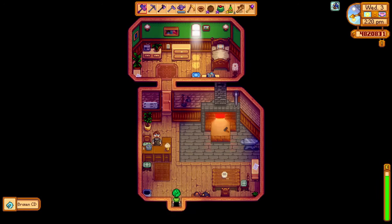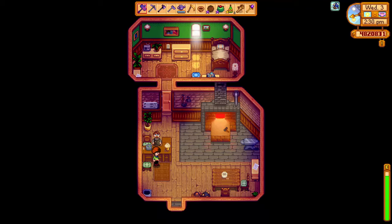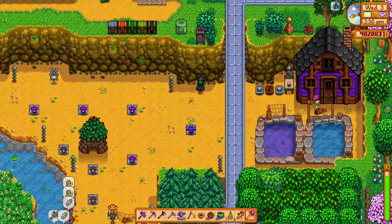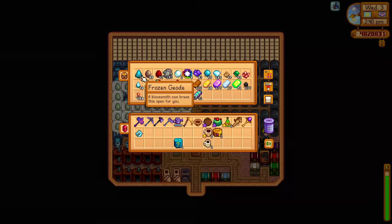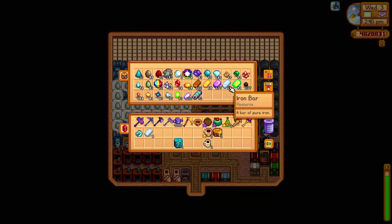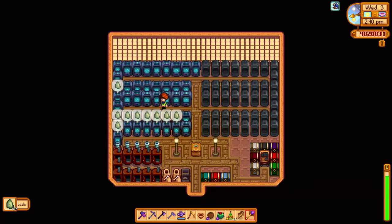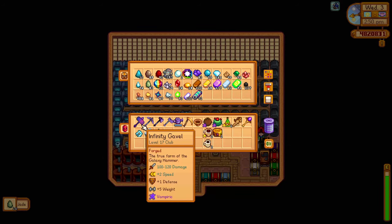Clint can upgrade my steel pan — I am most intrigued! That's a good sign and a good start. I'm going to grab some jade again; this is being used for ladder generation for later on, delving into Skull Caverns. I don't believe I'm going to be able to get to floor 100 in Skull Caverns today.